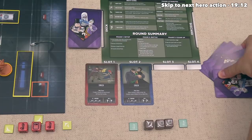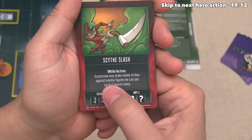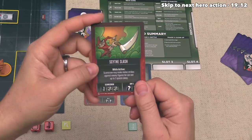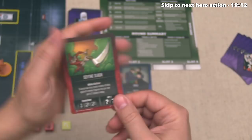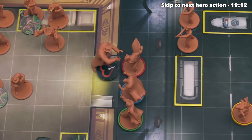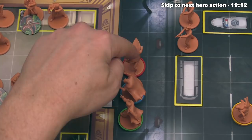They've decided to play a Scarecrow card called the Scythe Slash. It says that while active, Scarecrow may make melee strikes against enemy figures he can see that are up to two spaces away. While active means this is going to be in effect for up to four overall rounds, which is certainly scary. Down below it says they can activate Scarecrow with a single move action and then two double melee hits, and this also lets them activate any one other figure for two actions. Scarecrow is going to move two spaces over here.